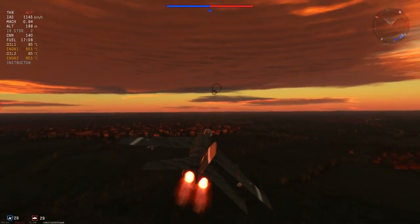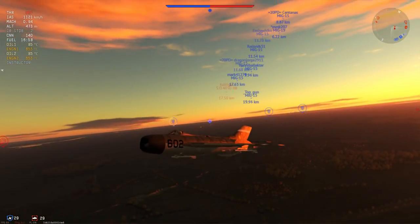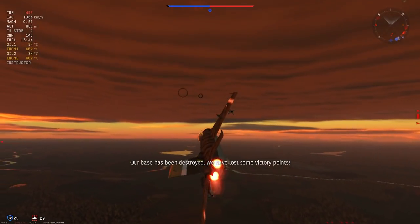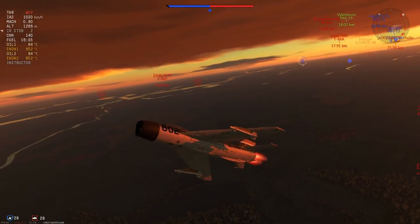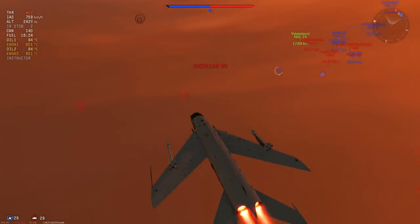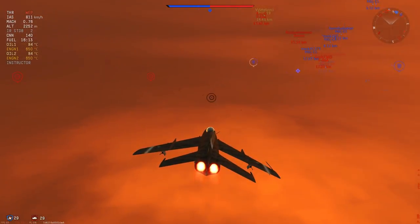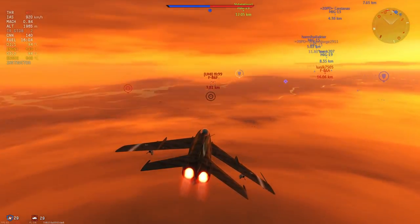I'm using a Yuzo skin, which can be found on live.warthunder — I'll try and put a link to it in the description. As you can see, I've come across no one at all and I'm getting close to the enemy airfield, until I spot that F-Sabre who has climbed like a prop to get there. That's the one thing you should never do in jets — never climb at a steep angle.